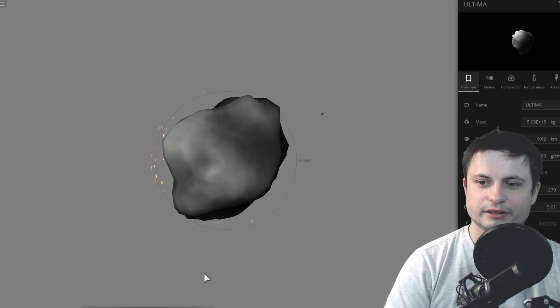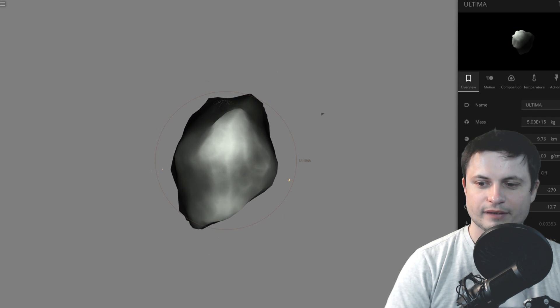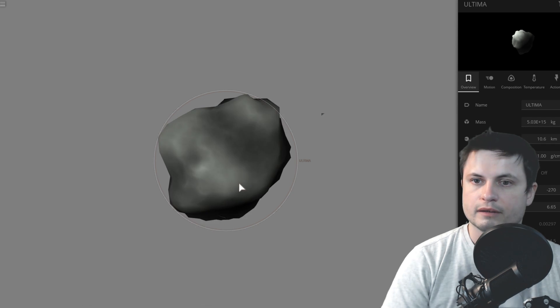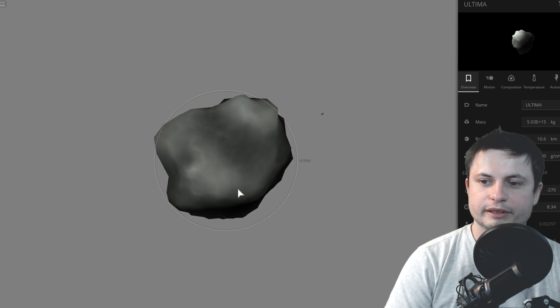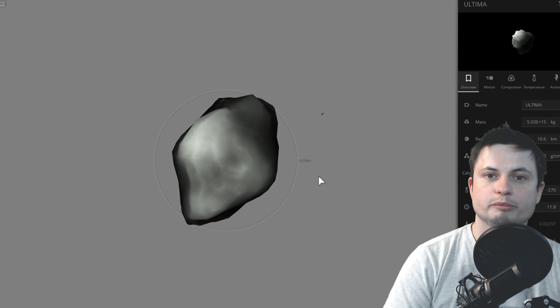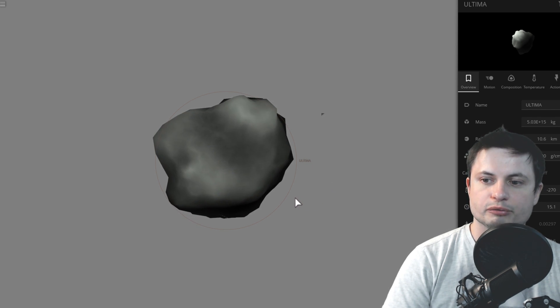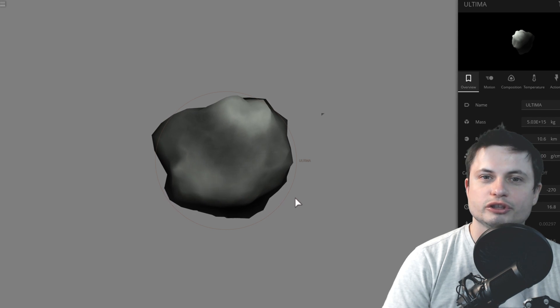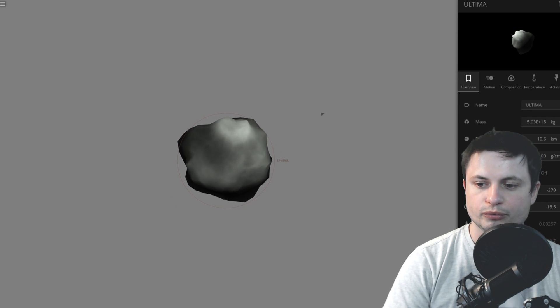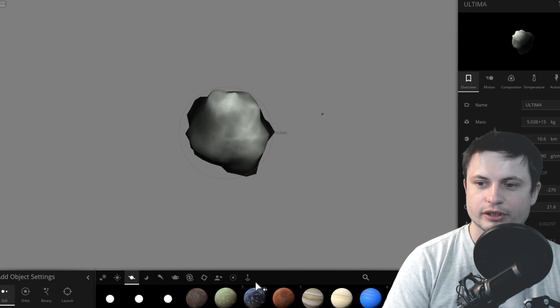The actual collision didn't really work out as scientifically accurate as I wished it to be, but that's better than nothing. So now that we've created this planetesimal that's about 21 kilometers in diameter in total, this represents the total mass of the material from Ultima Thule. How many of these would I need to collide to actually create something similar to our beautiful, but also very large, planet Earth?